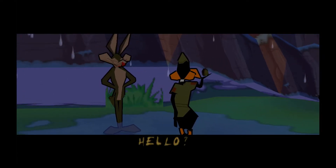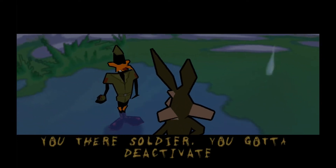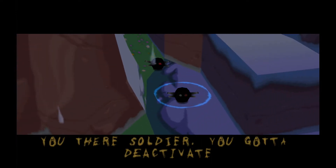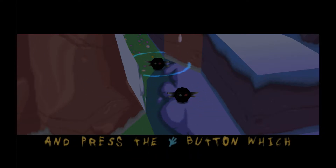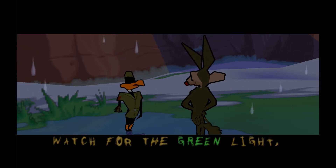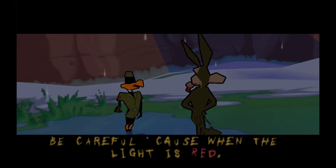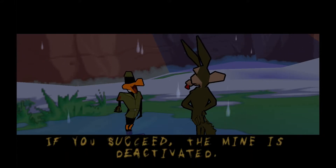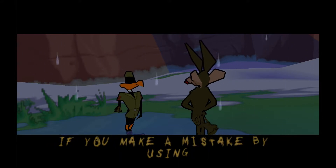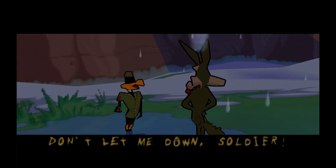Hello. I am one cold duck. You there, soldier. You gotta deactivate this mine. It's simple. First, observe the light wave rhythm. When it disappears, approach the mine and press the action button, which will bring up the control panel. Watch for the green light, then observe in which order the buttons light up. Be careful, cause when the light is red, you then have to light the buttons in the same order and at the right time. If you succeed, the mine is deactivated. If you make a mistake by using the wrong button or pressing at the wrong moment — boom! Don't let me down, soldier! Good luck! You'll need it!